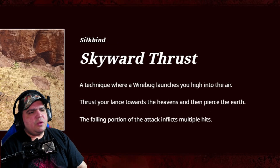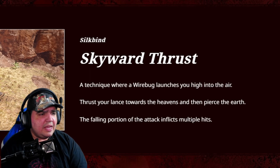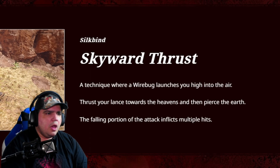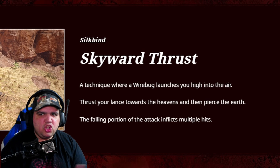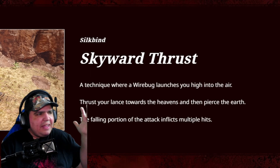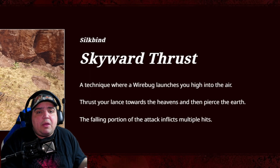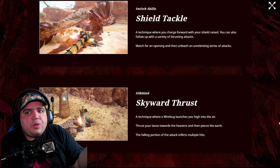The second switch skill is Skyward Thrust: a technique where Wirebug launches you high into the air, you thrust your lance toward the heavens, and then pierce the earth on the way down. The following portion of the attack inflicts multiple hits. That's kind of cool — it might be useful. It looks fancy. I don't know if it'll do more damage, but at least it seems fun to play with.